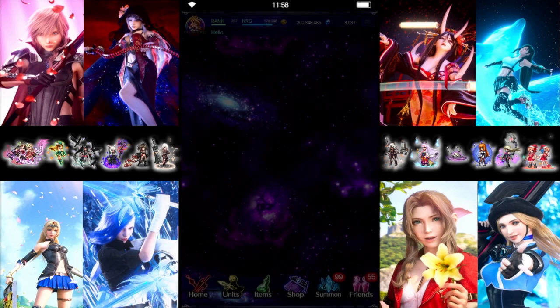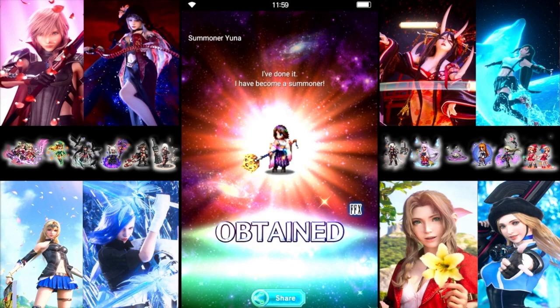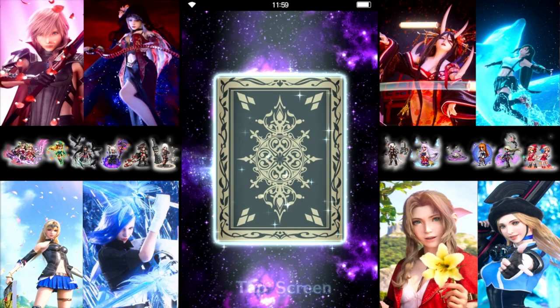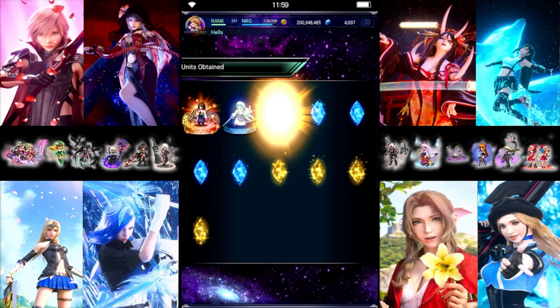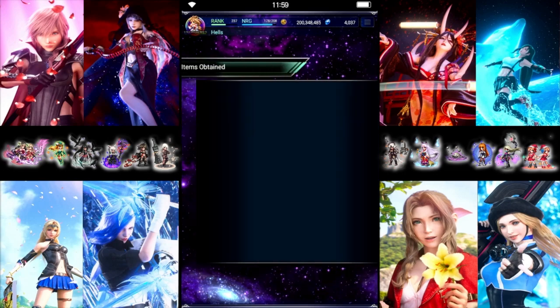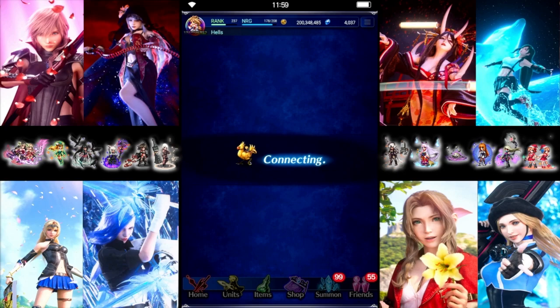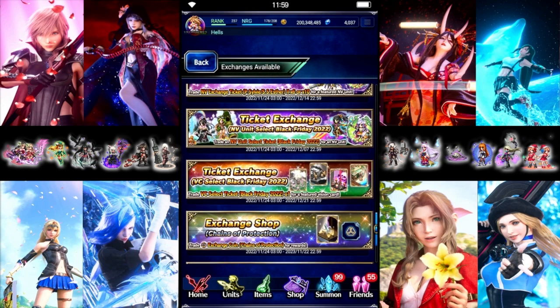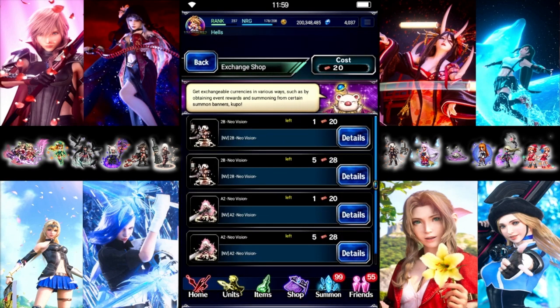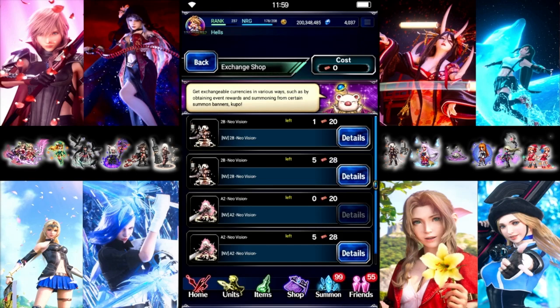Alright, last pull - what do we get? Neo Vision, good to see. Just one, unit is maxed out. Overall not too bad, a lot of new units. We've pulled two 2B, so we're going to get a second A2 because I do want two of her regular trust. So that is two of each - not too bad overall. Plus all the new units was very nice, but that's all the pulls we're going to be doing, so we're going to end this video here. Hope everybody enjoyed it.